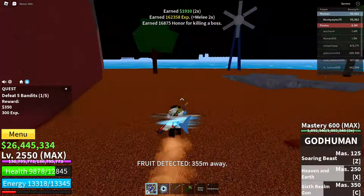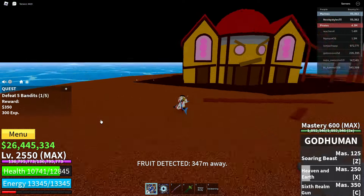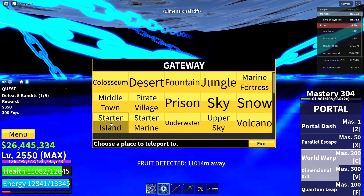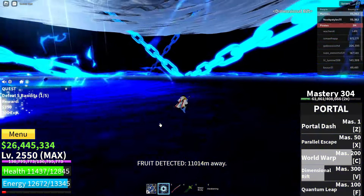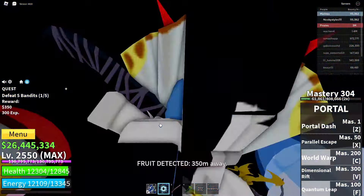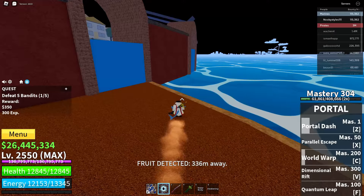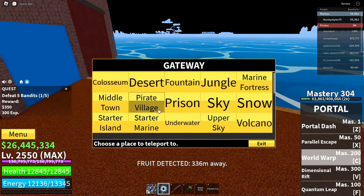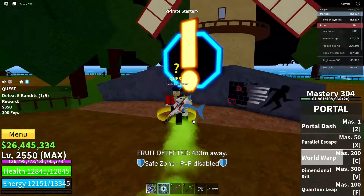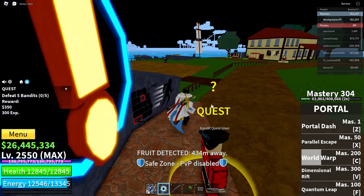After defeating the boss, go back over to the pirate starter area. Once you're there, go to the bandit quest giver, click on him, and get yourself a new bandit quest. That's basically the final step of the glitch itself.